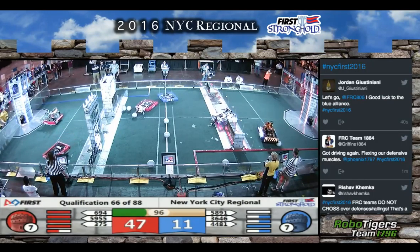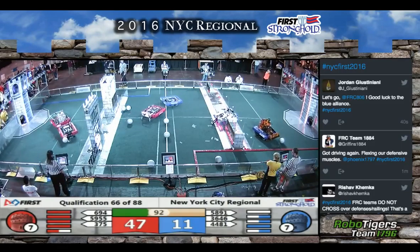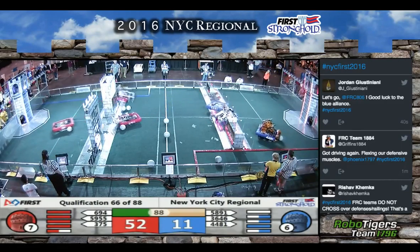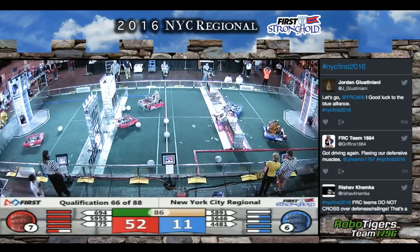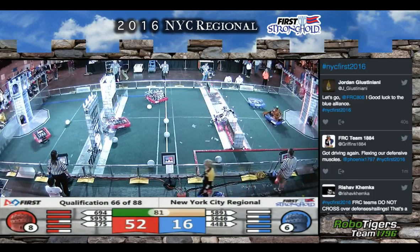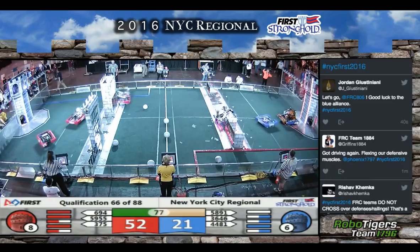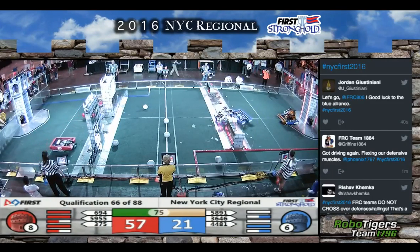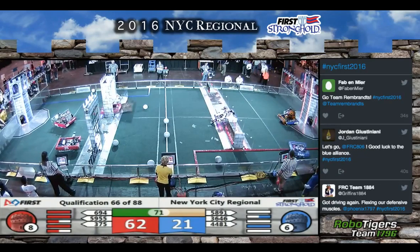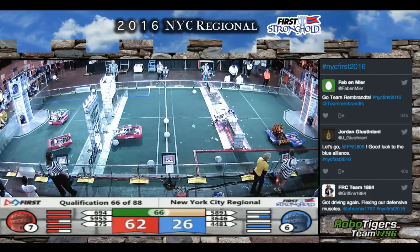Stipe Pulse lining up again on the blue tower. Let's see if they can get the boulder in this time — they do. Great shot by Stipe Pulse. 694 moving back to midfield. Stipe Pulse again quickly grabbing another boulder, trying to bounce it around in the machine, back up and over the defense they go. That's the way you break a defense in this game — go over it twice in the same direction. Rembrandt's finally scoring for the blue into the red tower.